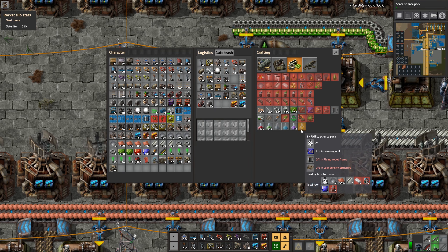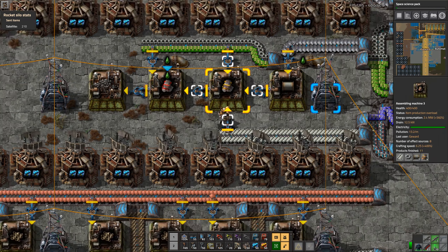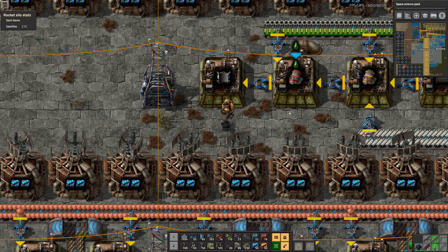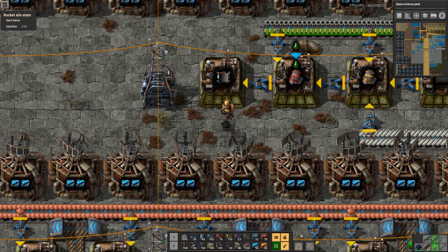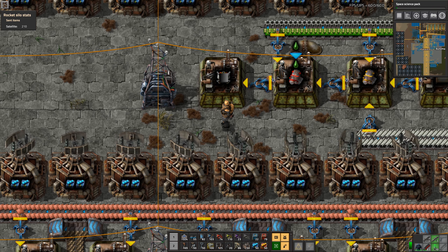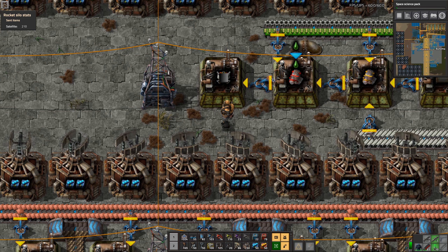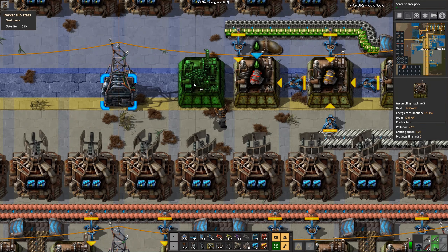That's actually everything we kind of need — no, we need the flying robot frames obviously then, finally. The direct insertion chain is back. Can we use just one assembler for flying robot frames? No — we need 2.557, and maybe with speed modules we can get there, but then we need more of the other stuff too.